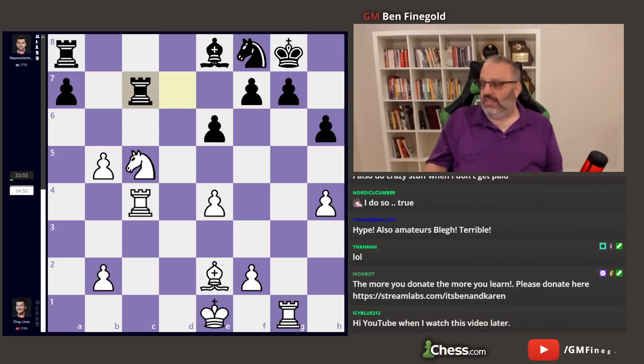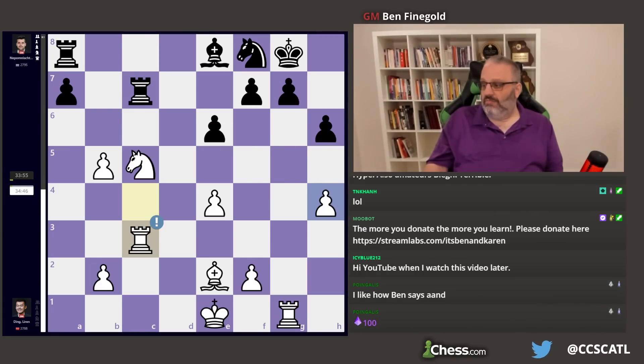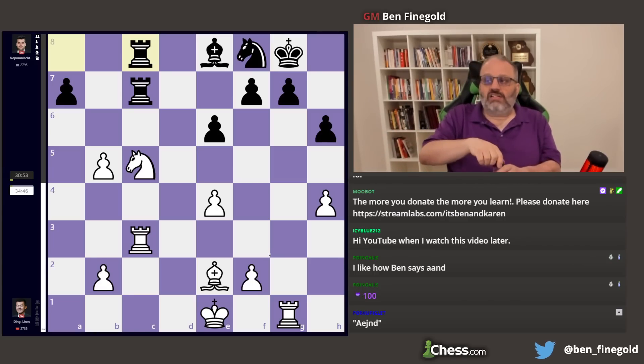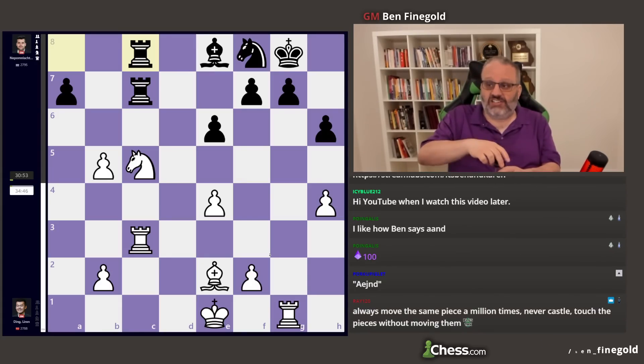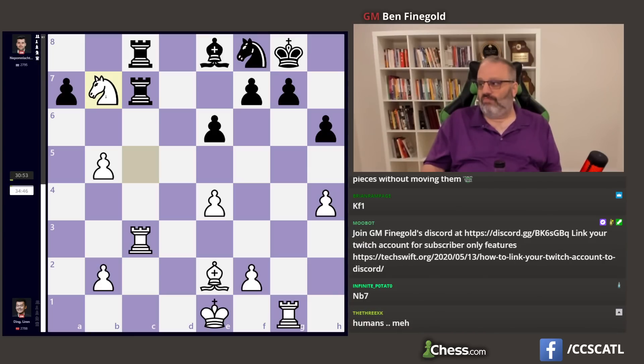Now Black has a choice: he can play the move he played, or he can play Knight G6, attacking the pawn and trying to get the Knight to some good square. But he played the move he played, doubling Rooks. And in this position White has one move that's better than the other moves, but it's not a human move — it's a very computer move. Not only would a human not play this, they probably wouldn't consider it. And that move is Knight B7. That's the engine move. And the idea is if you take it, you lose your Rook, so you can't take it.